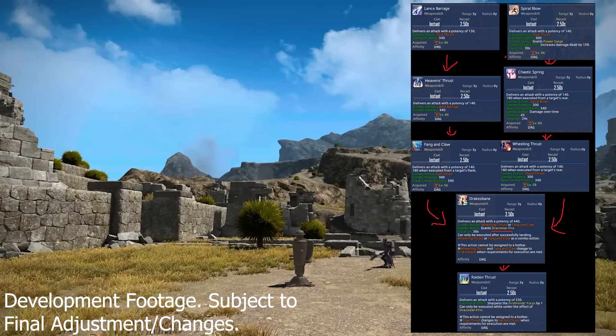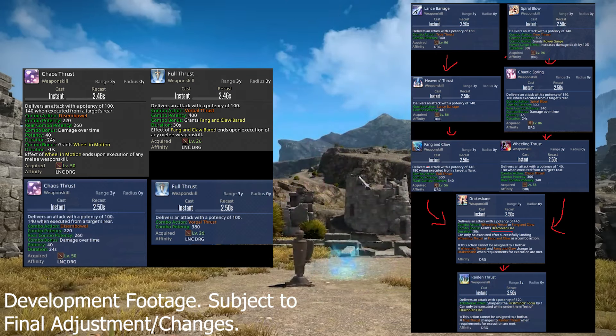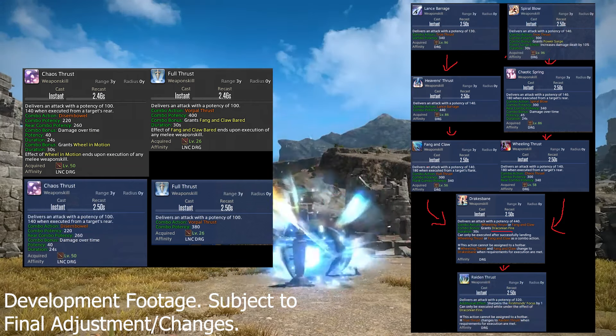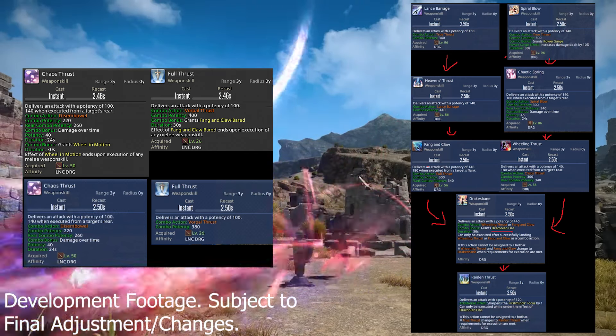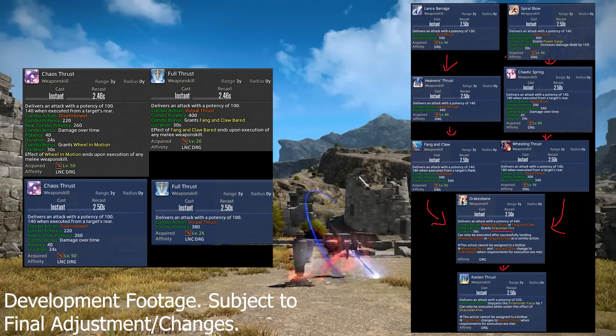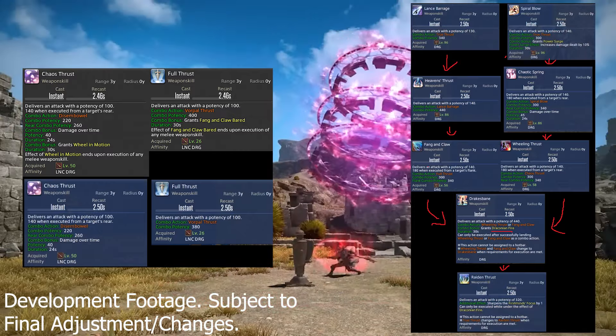Next up is Dragoon, and the first change is that the basic combo has had some pieces reworked. The second combo pieces have been upgraded with new animations and a bit more damage — Lance Barrage and Spiral Blow — but they've lost some tooltip text. Now it's just a direct combo action into either Heaven's Thrust going into Fang and Claw from the flank, or Chaotic Swing into Wheeling Thrust from the rear, and both paths lead to the new unified ability Drake's Bane, which has no positionals.